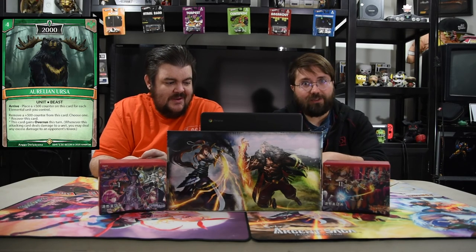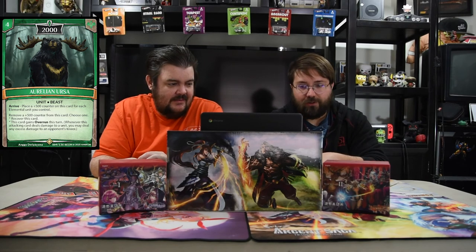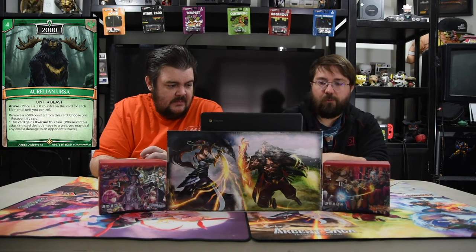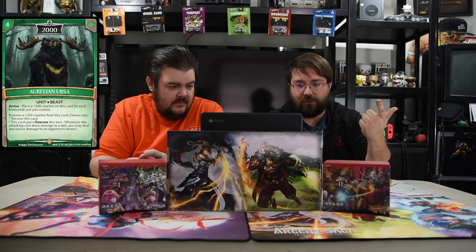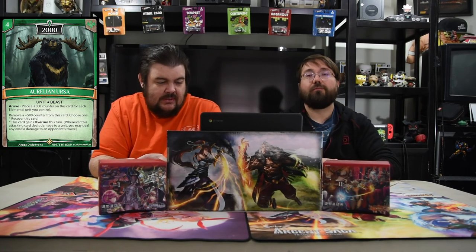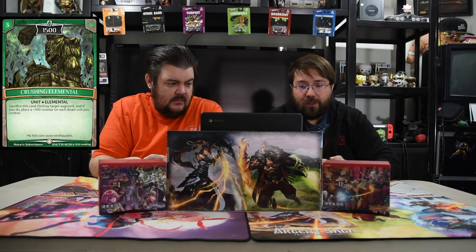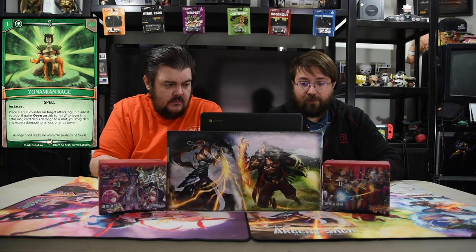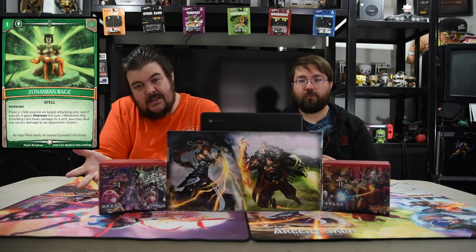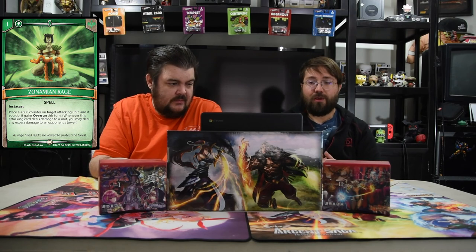We do have honorable mentions for new cards you could swap in. First is Aurelion Ursa — a four-drop 2000 beast bear. Arrive: place a 1/500 counter on this card for each elemental you control. Remove a 500 counter: choose one — recover this card, or this card gains Overrun until end of turn — meaning you can destroy a dude and hit the tower. Could get ridiculous. Next is Crushing Elemental — a three-drop 1500. Sacrifice this card to destroy target augment, and if you do, place a 500 counter on target beast you control. And finally Zona Minion Rage — a one-drop insta-cast spell. Place a 500 counter on target attacking unit, and if you do, it gains Overrun until end of turn. So a one-drop that gives a unit +500 and lets you hit the creature and tower — really really strong.